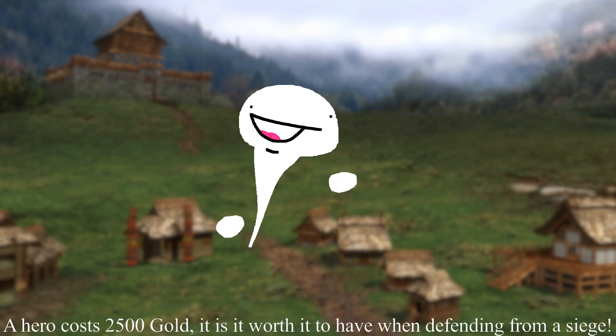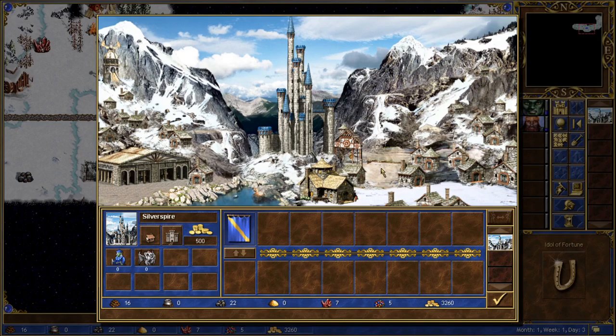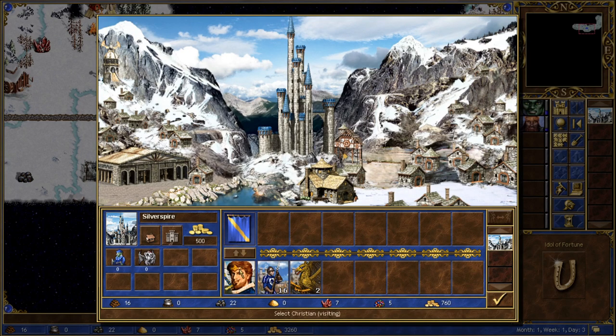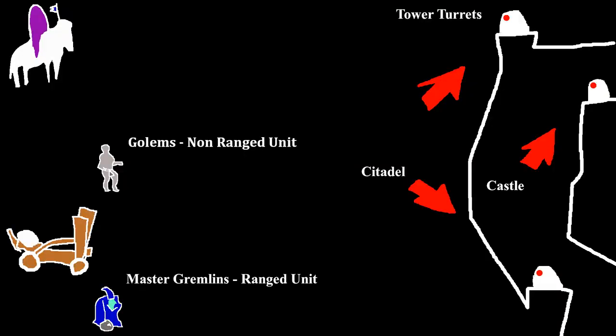The point here is to spend hopefully little money for big results. Having 7 units minimum in your garrison when an enemy hero decides to attack your town will give the turrets time to inflict serious pain on the attacker. A castle can dish out more damage than a citadel, with 3 turrets being the maximum one can have.